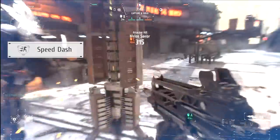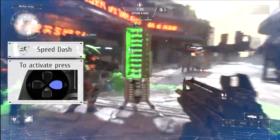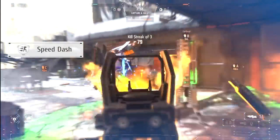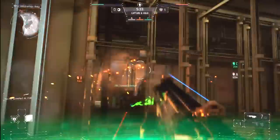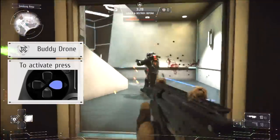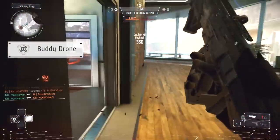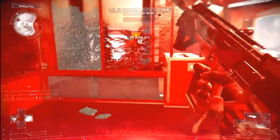The speed dash ability increases your speed for a short amount of time. Very useful for taking the initiative during missions when speed is essential, and useful in case you have to retreat when health is low. Finally, the last secondary ability is the body drone, which allows you to deploy a flying combat drone that automatically attacks nearby enemies. If your plans are to be stealthy while capturing an objective, recall that the body drone attacks every single enemy nearby and it could give away your position.